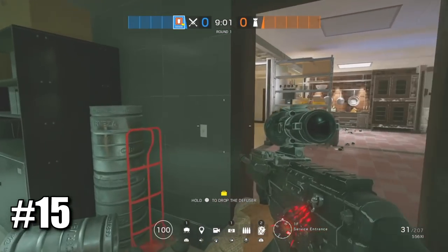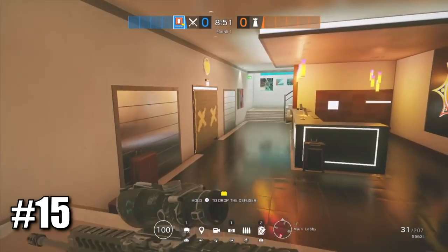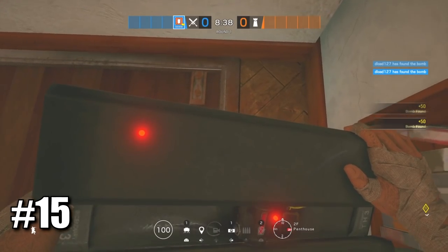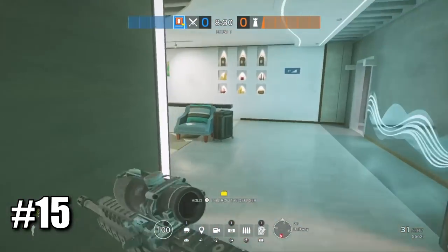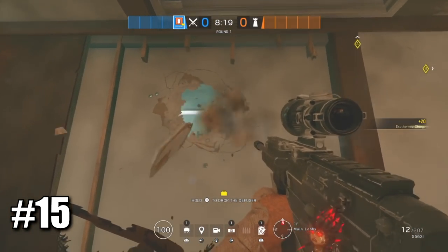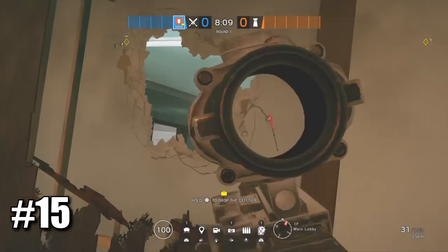I'll show you a very nice Thermite trick that works well on Coastline. Thermite can actually open walls even if they're reinforced and banditized without a Thatcher. If this wall is banditized and reinforced, go upstairs and place the exothermic charge exactly at the top, then go back down and explode it. It will open the top part of the wall. This works on multiple reinforced walls, which I'll show you next.